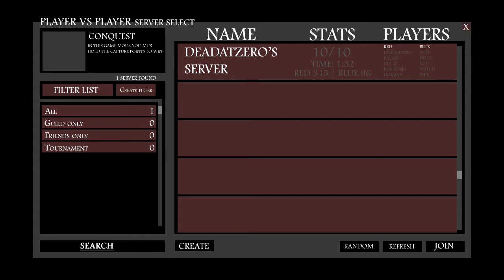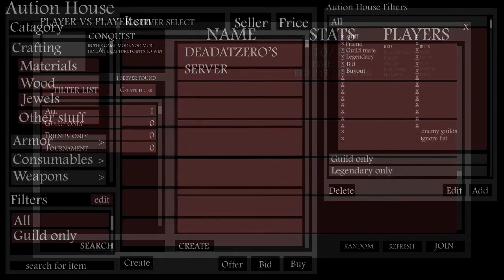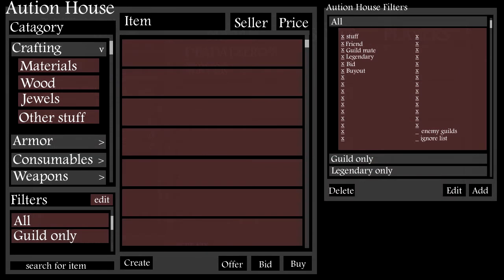Next I'm going to talk about the auction house. This is what I envision it looking like. You'd have a category selection with crafting, armor, consumables, weapons, mounts, and just about anything you could buy from another player. Under main categories you'd have subcategories — like under crafting: materials, wood, jewels; or under armor: helmets, shields, bucklers, chest plates, boots, gloves. You also need filters and a search on the auction house.